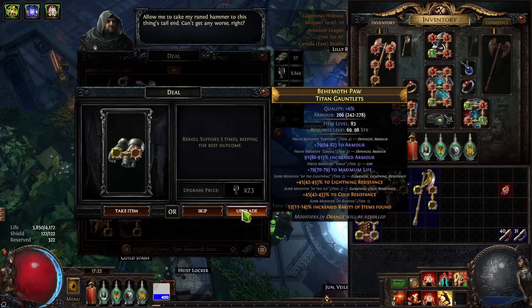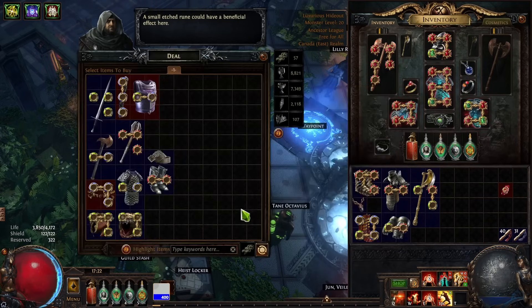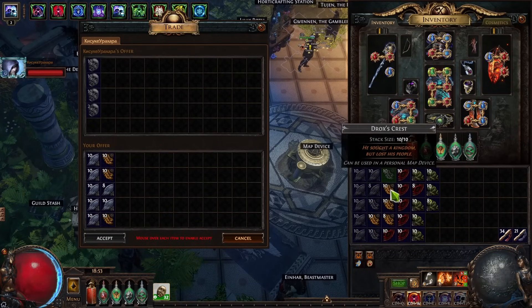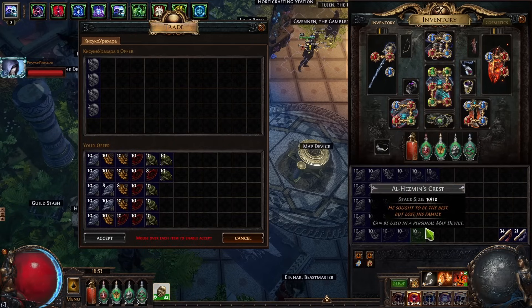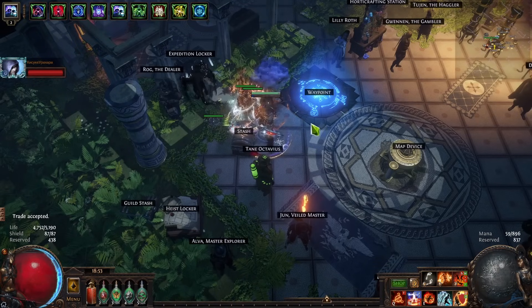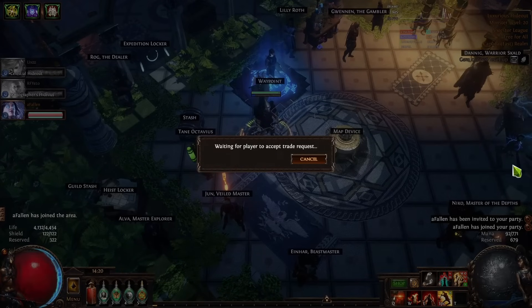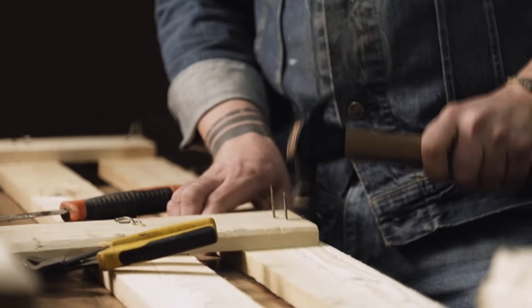My character is now level 93, which is pretty good for league day two. I died twice since killing Kitava, still fine though. I tried running some Alva incursion memories and they were too rough for my character right now, so I'll do more of those later. I'm currently sitting on only four divines — I invested everything I had into some new projects and we'll see if it pays out on day three. Take care, guys.